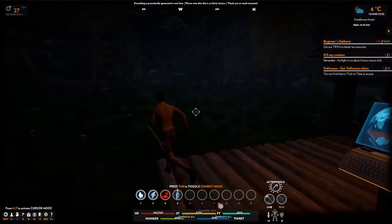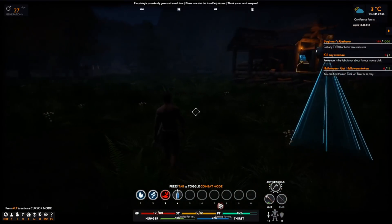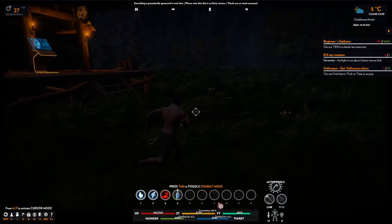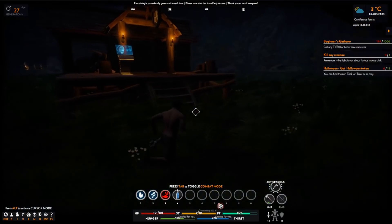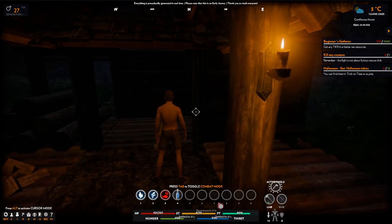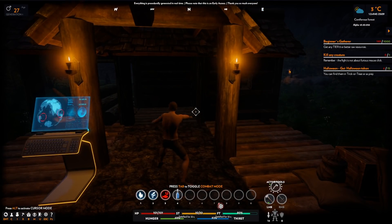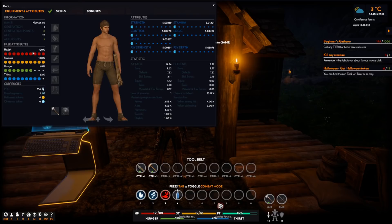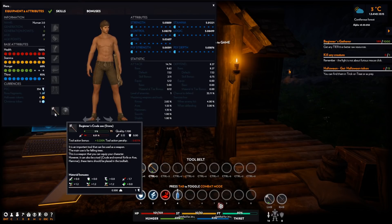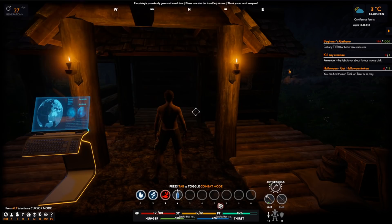Hello one and all and welcome back to Novus Inceptio with me Ekki Thump. Today I think what we might work on is seeing if we can get some armor or clothing of some kind produced, because we are still running around just in our shorts. We are 27 years old, it's a bit unseemly. Let's have a look at some of these buttons. Currently we are wearing nothing - I've got a beginner's crude axe and no other clothes.